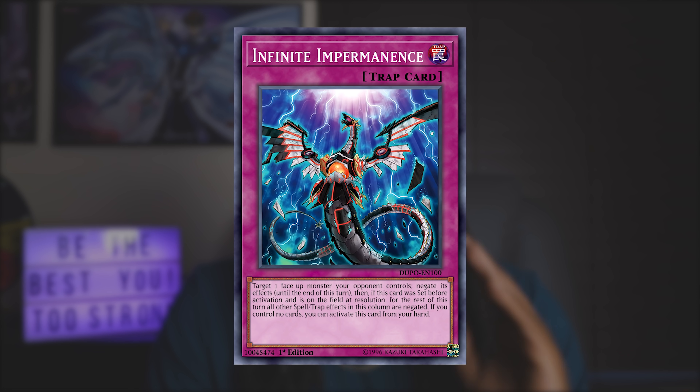One thing a lot of players have not realized is that if you have Infinite Impermanence, you shouldn't use it on Aleister the Invoker. Here's why: Invoked Mechaba can only negate when you discard a monster, spell, or trap. Seeing that your opponent is playing Shaddoll Invoked, odds are they're going to set their trap cards. When they set their traps, on your turn you just activate the Imperm — it's almost like Mechaba doesn't have an effect. It's highly unlikely your opponent keeps a trap card in hand, and if they do discard one, you still traded disruptions.